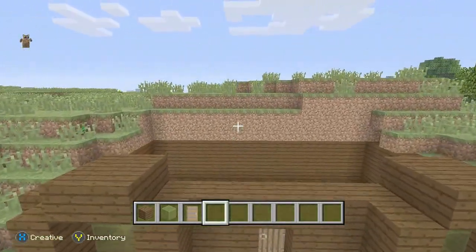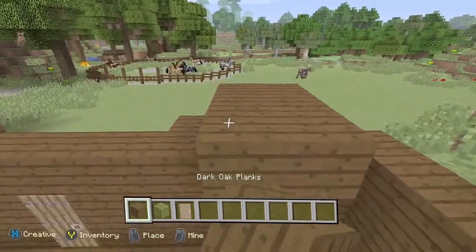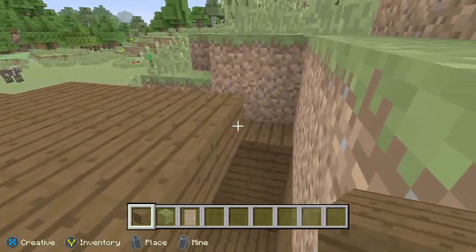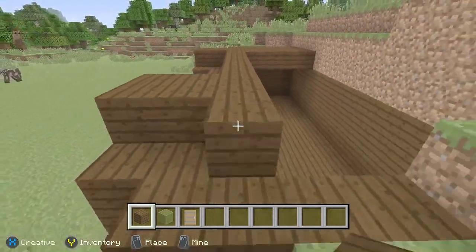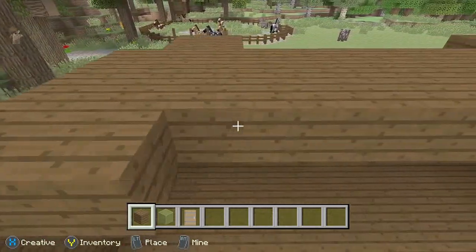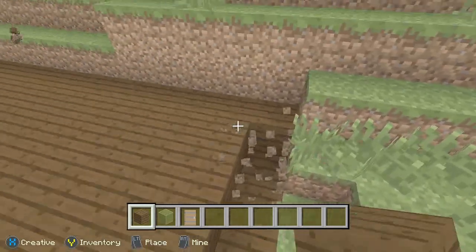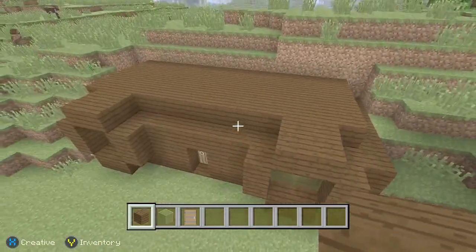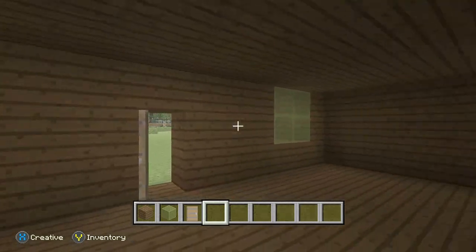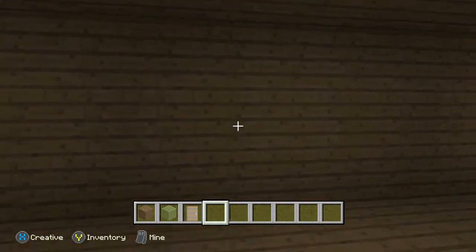Now that we've done that, we just want to do the roof. This is going to be very easy. What we're going to do is just get this from the top of the window and just cover up all the spaces that we need to make a roof. Here comes the — if you would say — the most difficult part, but it's not difficult though, it's pretty easy. We've got a little medium survival house. You can put furnaces, chests, your bed, and everything. You can make more rooms — it's up to you.